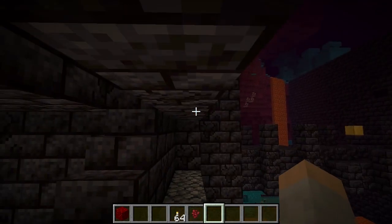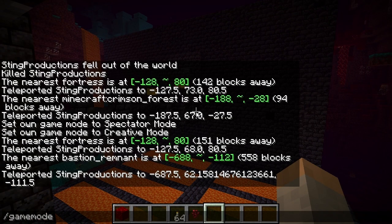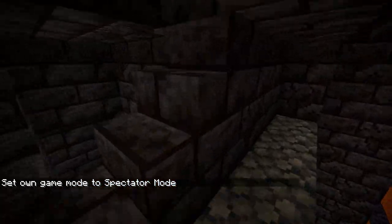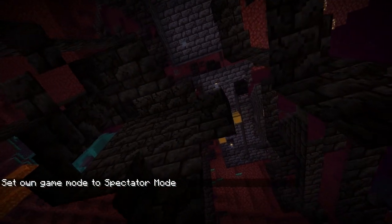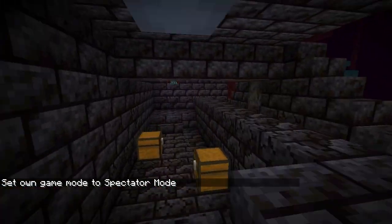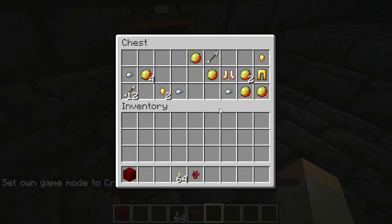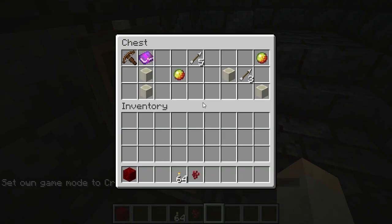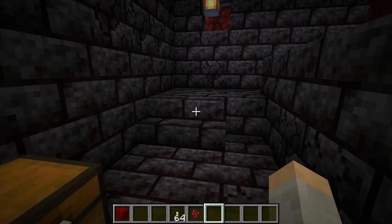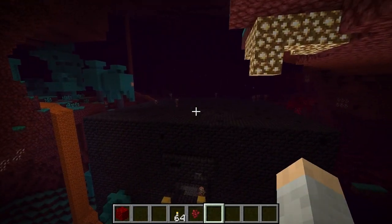Let's go to spectator mode so we can fly around and look through things. Okay, here's the treasure room. Let's see what we've got — lots of cool things, bone blocks, Soul Speed II. There are some cool things in here in the treasure room.